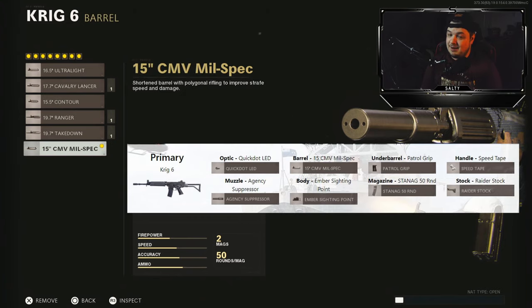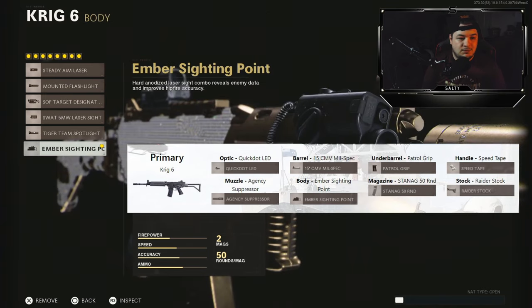For the barrel, I would have never chose this to be 100% honest going for a best class setup here. We're going with the CMV Mil-Spec — you get 20% aim walking moving speed, 6% damage, and 5% sprint speed. I don't know man, it seemed like it beamed pretty well, but I'd still prefer the ranger barrel. For the body, it gave us the ember sighting point for 30% reveal distance and 30% hipfire accuracy. I don't like to run this — you do sacrifice aim down sight time and sprint to fire time, so just not a good one for me. But for random class generator purposes, this is what we were running.